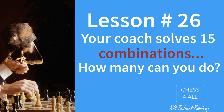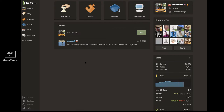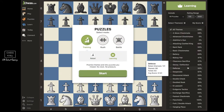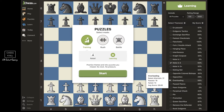Hello everyone. In this class we're going to put into practice what we learned last time. Last class we talked about combinations. I'm going to go to the home page, come to my account, go to puzzles, and then under training I'm going to go to learning and choose checkmate in two moves. I'm hoping to get nice two-move combinations so we can practice.